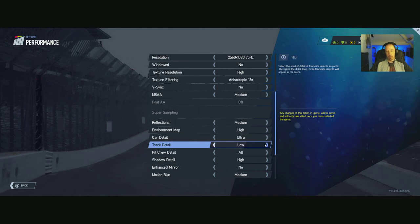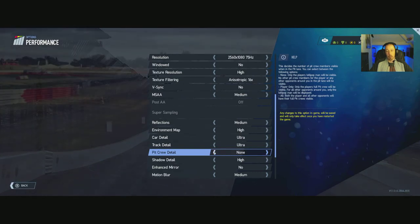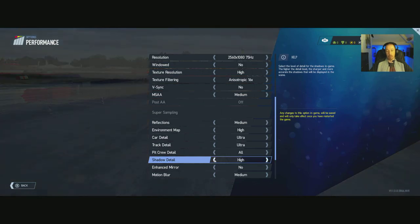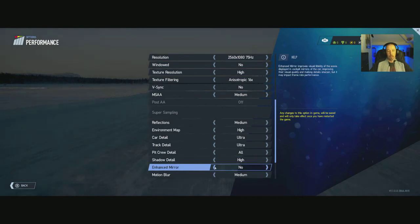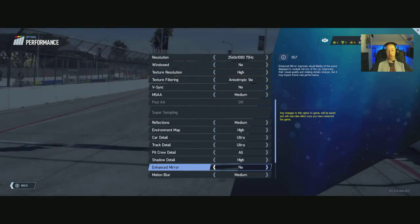Pit crew detail: all, player only, or none. Shadow detail: high, medium, low, and there is also an ultra — I'll knock that down a peg to keep FPS nicely up. Enhanced mirror: yes or no — it's nice to have if you've got a GTX 1070, 1080 or similar, go for it. Motion blur: high, medium, low, or off.